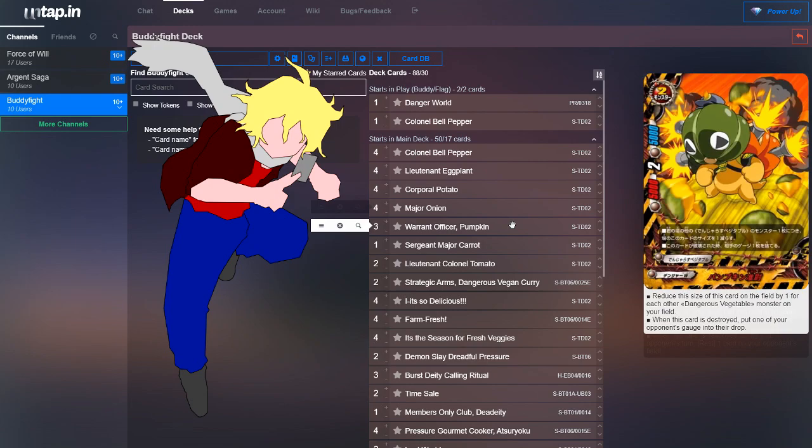Next, we run three copies of Warrant Officer Pumpkin. His size gets reduced by one for each other Dangerous Vegetable monster on your field. When this card is destroyed, put one of your opponent's cards in their gauge into the drop — so he attacks the opponent's gauge when destroyed.